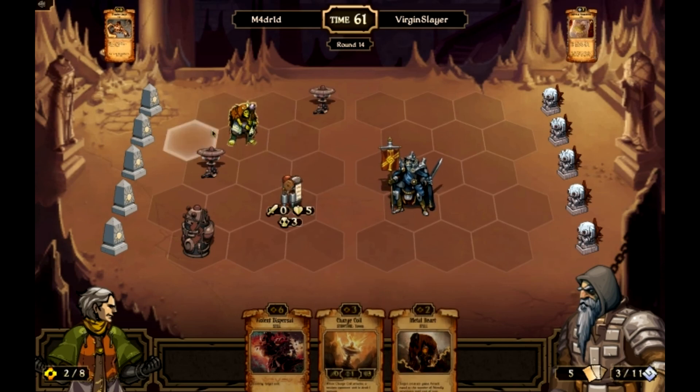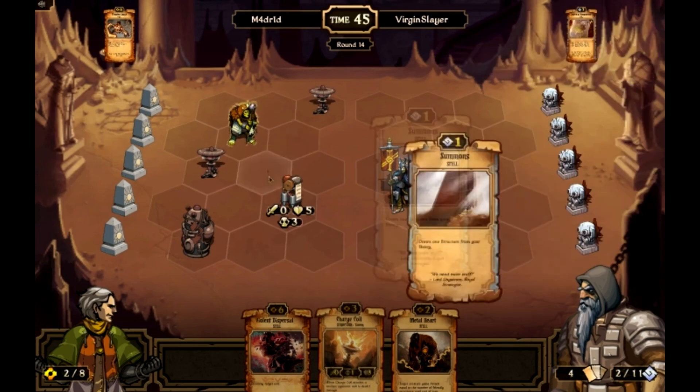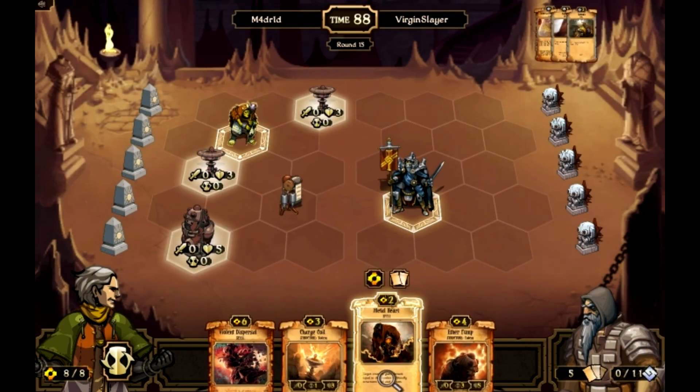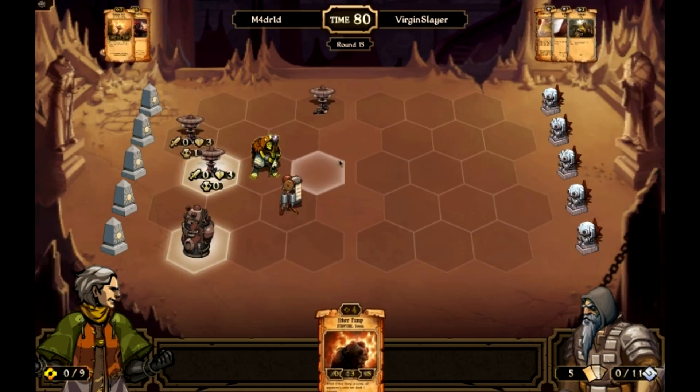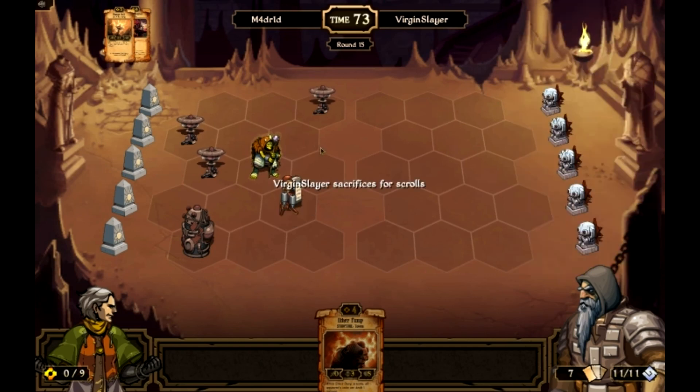He sacks for scrolls, summons, kabonks, ends turn. I get rid of that, six on the hand, and play the charge coil here, end turn. There are three charge coils out there plus an aether pump. I need to start drawing something. I do have a clock library about to pop in two turns, but he can do a lot in two turns.